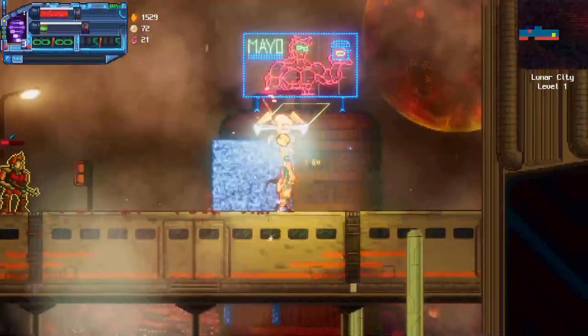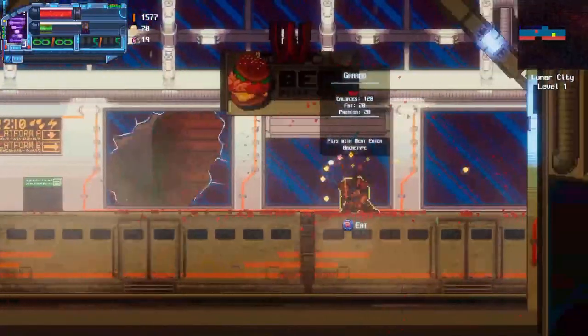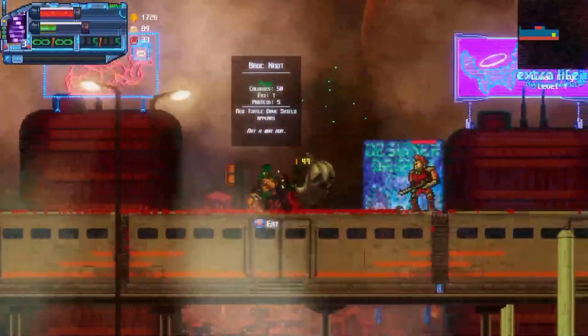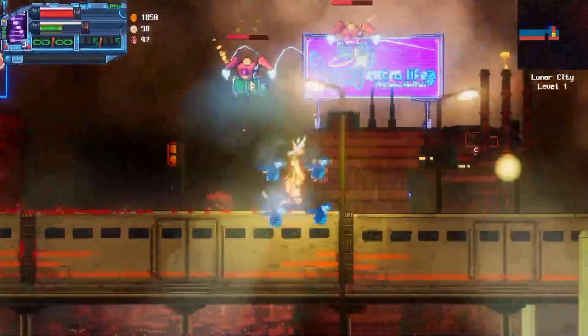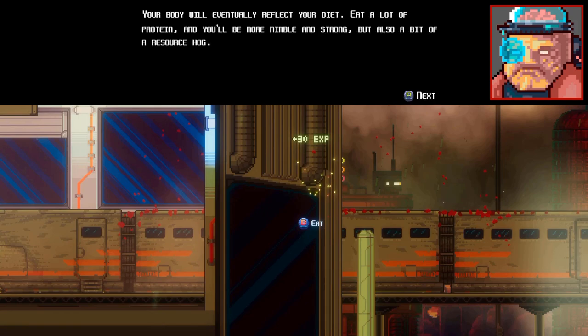A super creative concept that adds an unusual layer of decision making into gameplay. Every action costs a certain amount of the resources that you gain from gorging. While every enemy is edible, you can also change physically with your intake based on the content of the creatures you chow down on. Pack on the protein and get jacked, or fatten up and add a defensive layer. Your body is your vessel — you are what you eat, literally in this case.